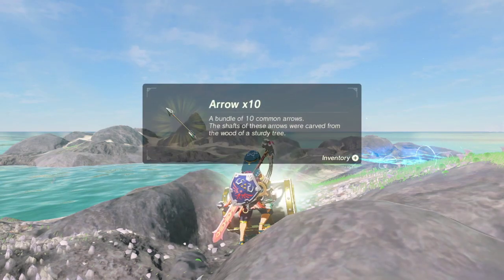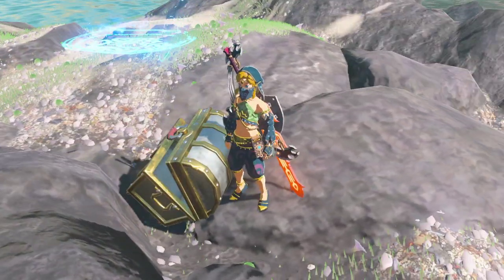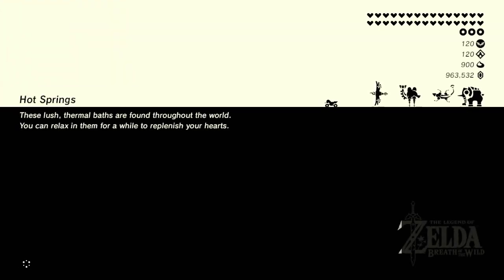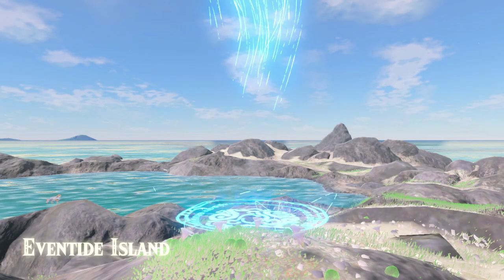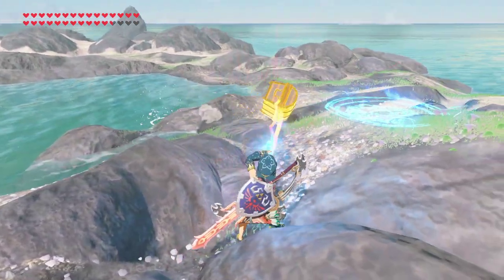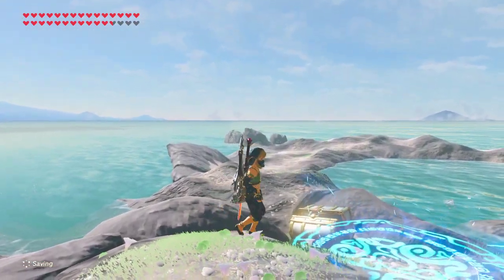We're just gonna drag this chest out and open it — I'm gonna grab these arrows. Then you can either load your autosave or go to your travel medallion, and once we go there we should be able to pick up the chest again. And as you can see the chest is closed once again — this chest is a dynamic object, and you can get infinite arrows doing this.